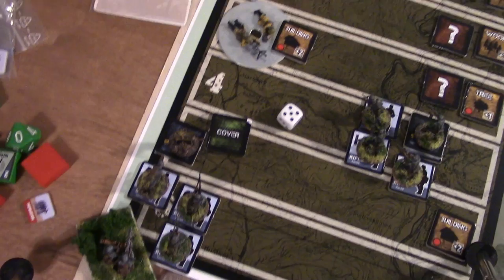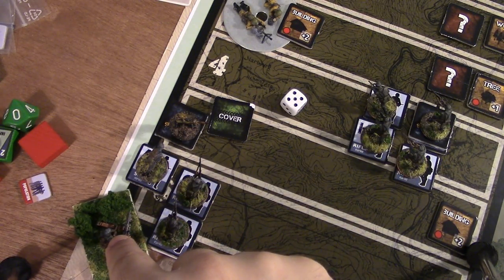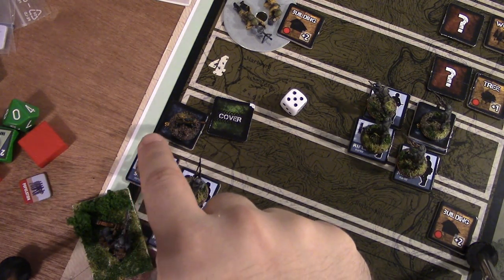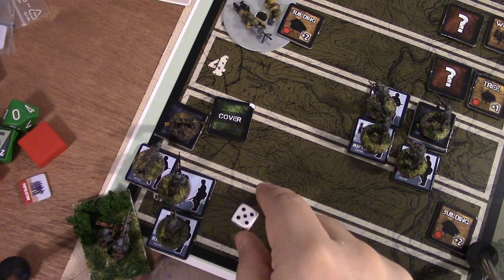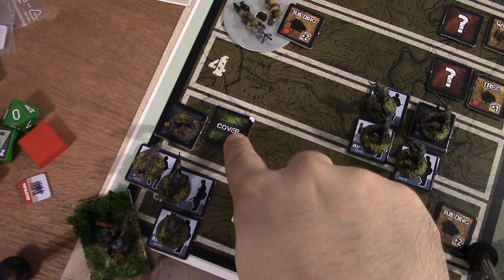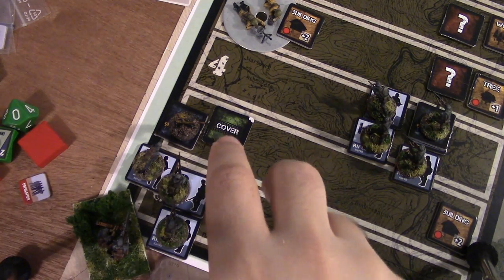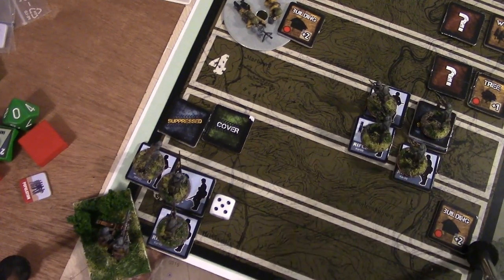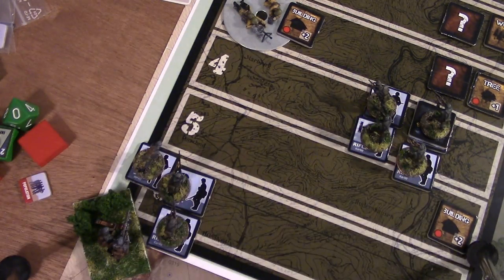I still have one activation point, so I activate the squad leader's group to attack the remaining Russian rifleman in cover. The LMG rolls a four plus two combat factor plus one squad leader bonus equals seven - that hits and eliminates the Russian who was hiding in cover. I've finally cleared the path between stripes six and four.